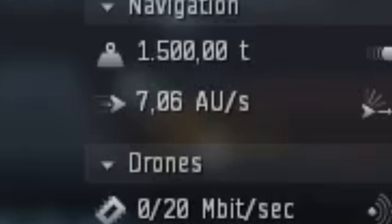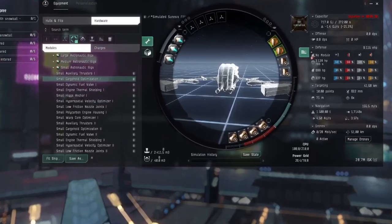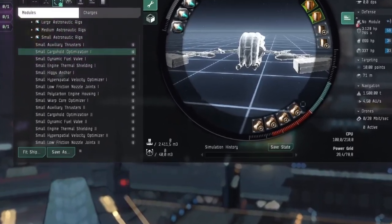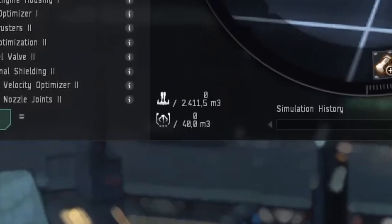This means you can travel across highsec almost instantaneously. Sure, the cargo hold is not the biggest at almost 1,000 cubic meters, but if you really wanted to, you could refit it completely for cargo hold. It does make it take longer to get into warp and slower at warping, but you can refit it — this is no issue at all. And even then, it will be incredibly fast at getting into warp.